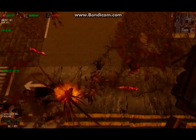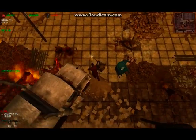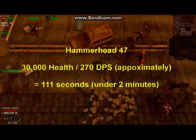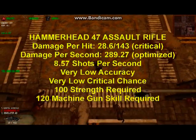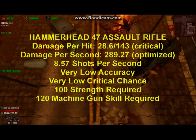Assuming you're not going to be using drug enhancements, how can you kill a flaming wraith? Let's look at some methods and weapons you can use. First, the Hammerhead 47 Assault Rifle, which is our preferred weapon for hunting flaming wraiths. There are two reasons for this. One, it has enough damage per second to do the job in under two minutes. Two, it's less inaccurate than heavy machine guns and miniguns, so there's a better chance of hitting the target.